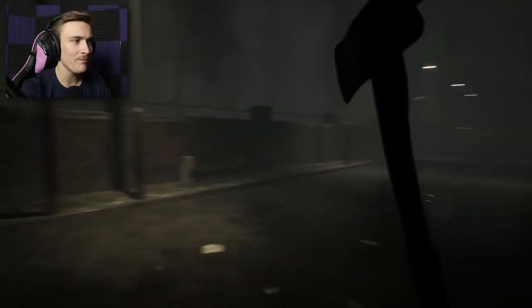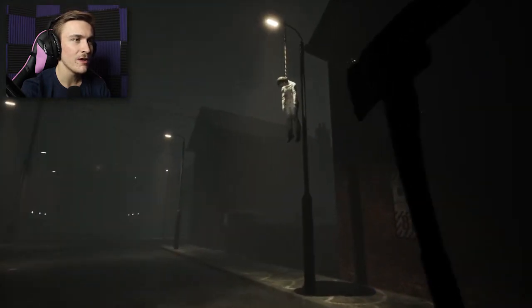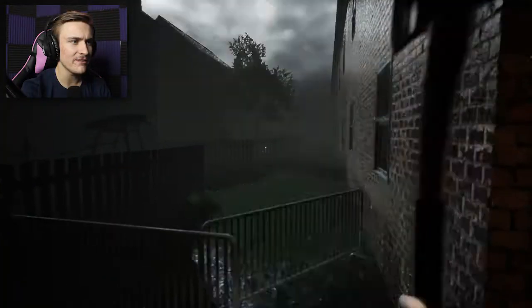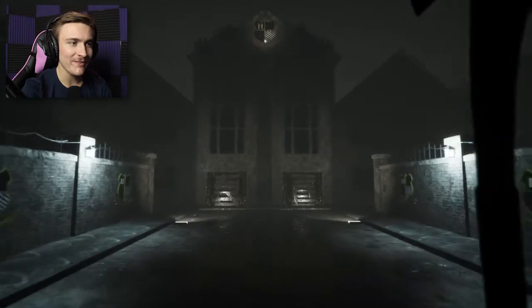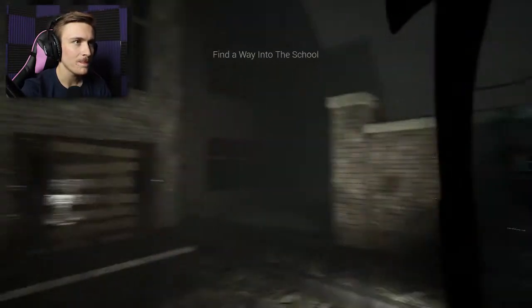Alright. Something strange is definitely going on here. There are horrors untold that we're slowly but surely gonna start finding out. Like this. That is terrible. Now there's something over there in the distance - it's very bright, you can kind of see it. I'm not really too sure what that is. But maybe we can make our way over there at some point. This is the high school right here. We gotta make our way inside here. We know this already. Let's go ahead and start trudging our way into here.